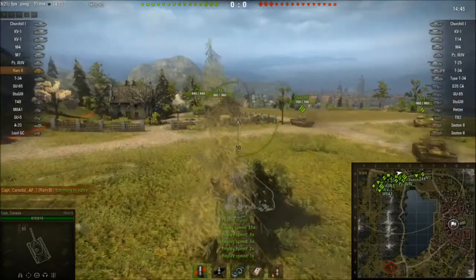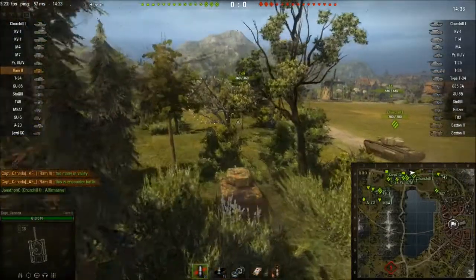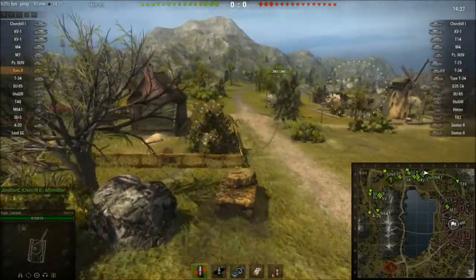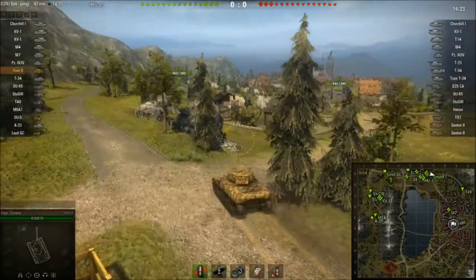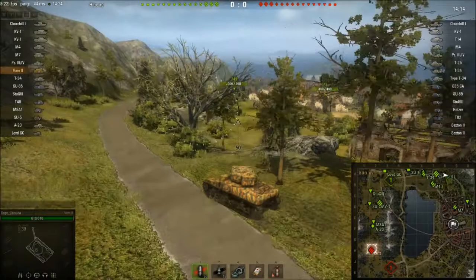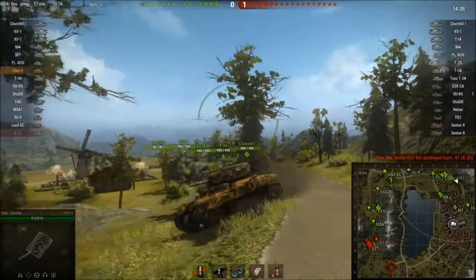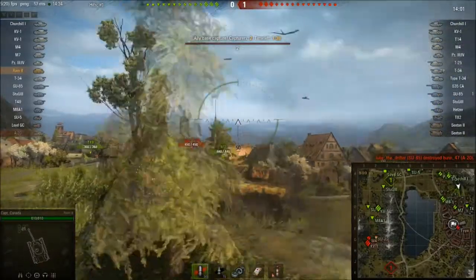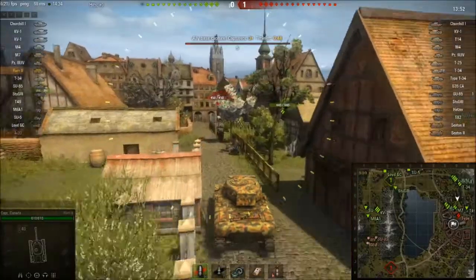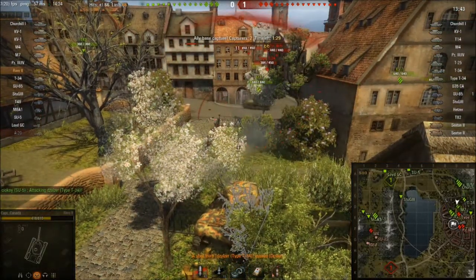Here we are on Lakeville in an encounter battle. I don't like going into the valley with the Ram — it's a lot better to go into the town where you can be close up and use the buildings to flank other tanks. The turret armor isn't ultra strong so poking over the top of the valley isn't a great idea. The enemy team is already in the cap zone, and the first hit killed my driver again — just like the last game.